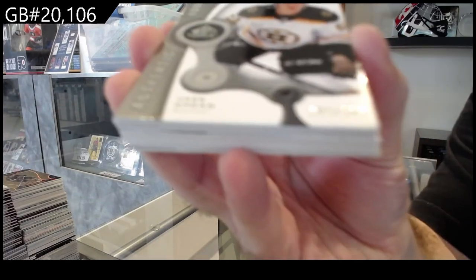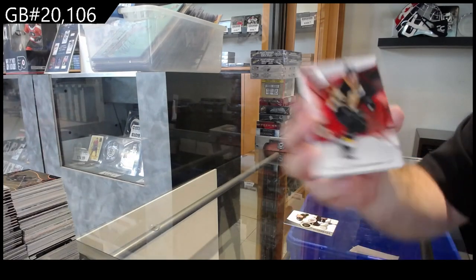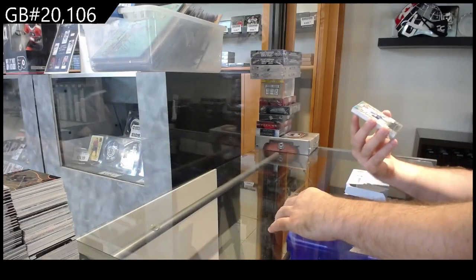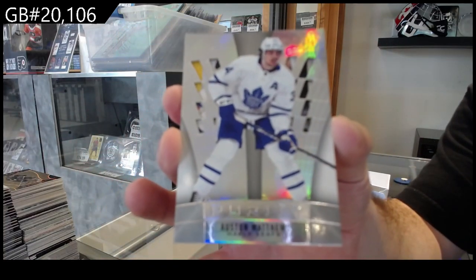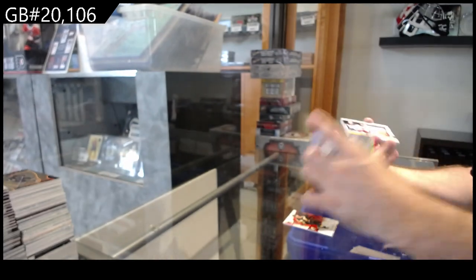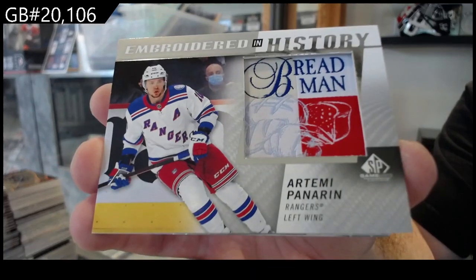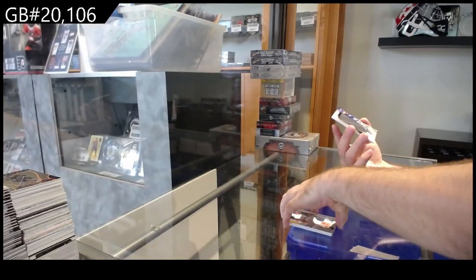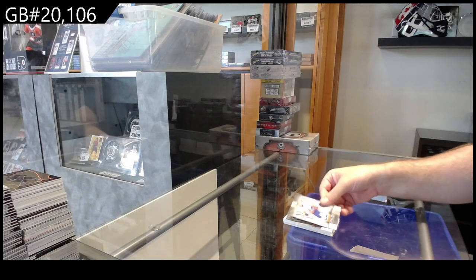For the Boston Bruins, the 999 Rookie of Aiken. Number 205 for the Boston Bruins of Bergeron. For the Maple Leafs, Austin Matthews Purity. Embroidered in History for the Rangers of Panarin. Banner Year for the Tampa Bay of Kucherov. And a Purity for the Islanders of Bayley.